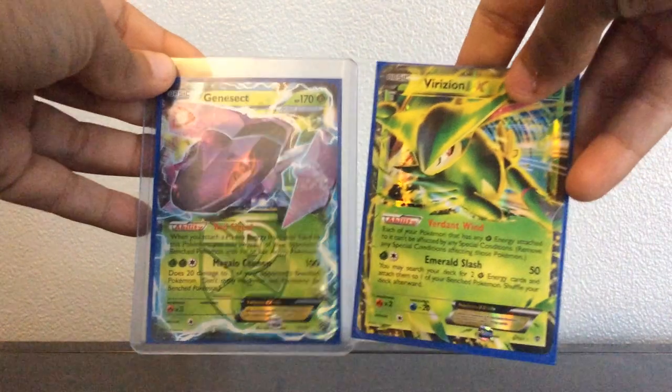We have the AM Version EX and some Extras. A little bit of Extras. So we got the Genesect EX, which is very very good for the Genesect deck. And here we have some Extras.